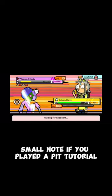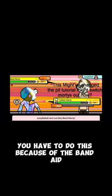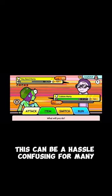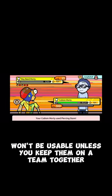Small note: if you play the pit tutorial, it won't unlock your current morty you left there. You have to do this because of the band-aid the devs use to fix the ghost team glitch. This can be a hassle and confusing for many, and there's no real solution to it. Just know any morty you put in the pit won't be usable unless you keep them on a team together.